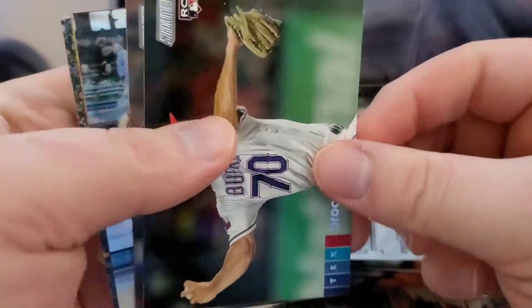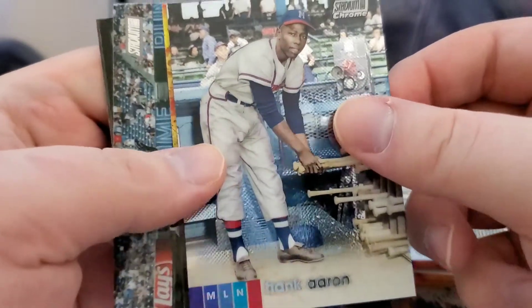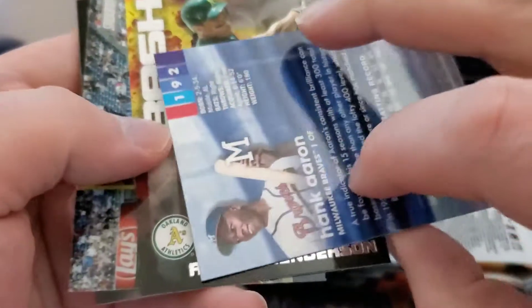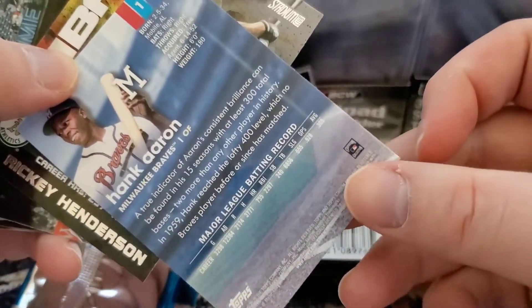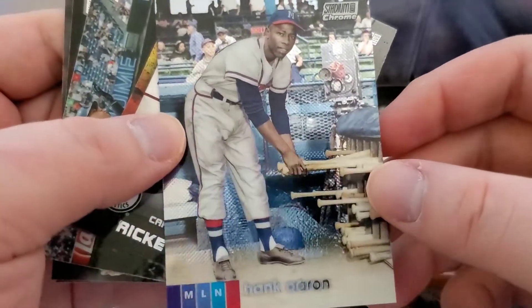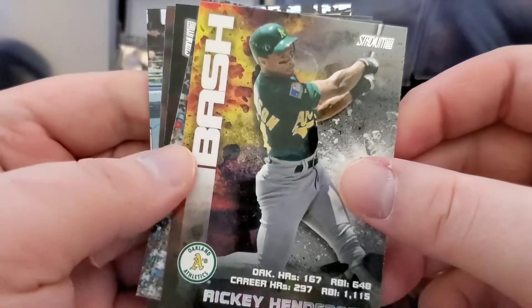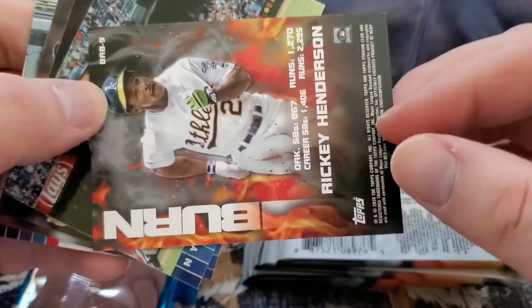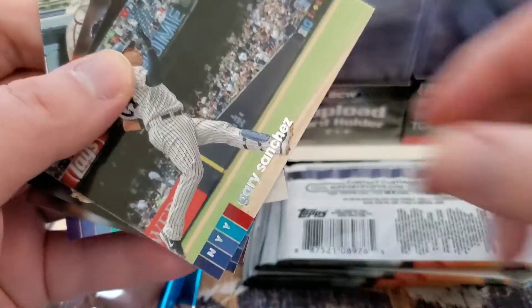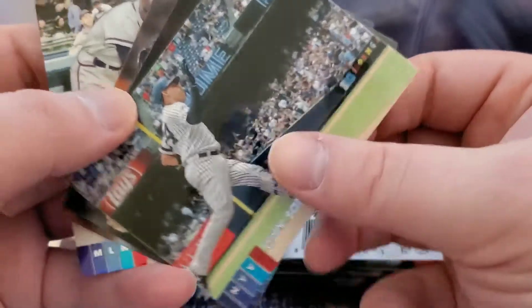We got a Brock Burke rookie and a Chrome Hank Aaron — that's the Stadium Club Chrome parallel. Chrome cards have a nice look to them this year as they always do. We got a Rickey Henderson Bash Brothers insert — he's got two different color unis going on. Gary Sanchez and Gary Sanchez to round out that pack.